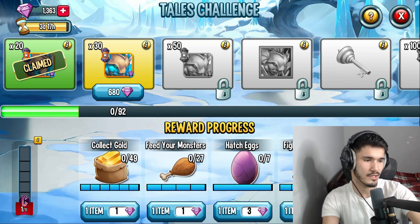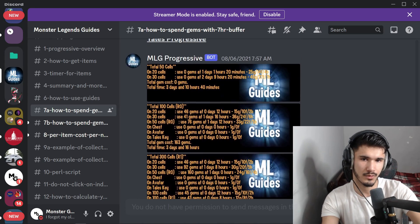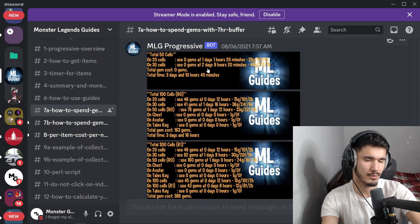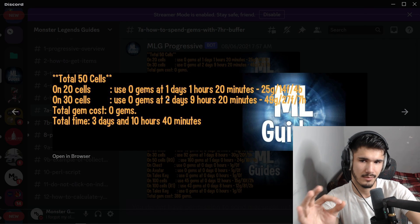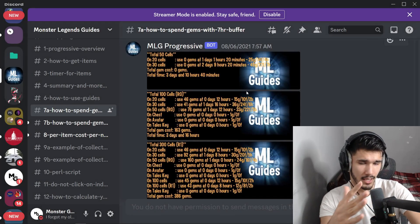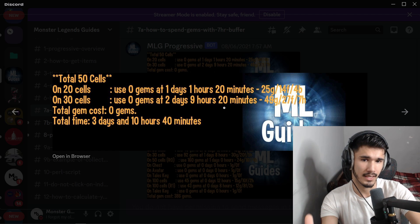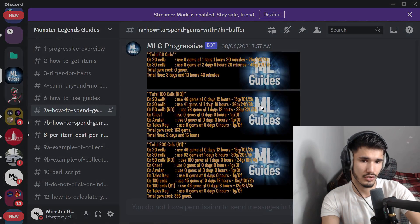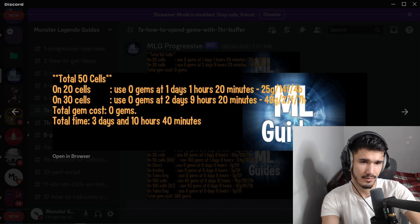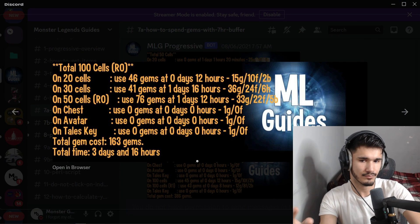Before we continue the tail challenge, I want to show you this — it's from a Discord server called Monstration's Guides. Take screenshots if you want. For 50 cells only, it's going to cost you zero gems. You do all your collections, log back in within eight hours, continue for a day. At one hour and 20 minutes total you'll collect 25 gold, 14 feeding, and 4 battles, use zero gems, then move to the 30 cells. Repeat that — log in every eight hours. Within two days and nine hours and 20 minutes into the event you'll have 49 gold, 27 feeding, and 7 hatchings done at zero gems cost.